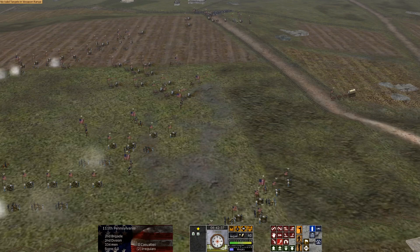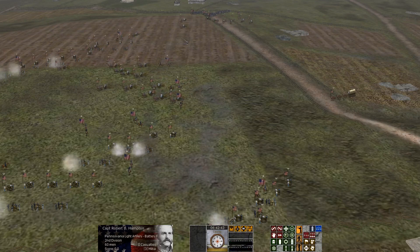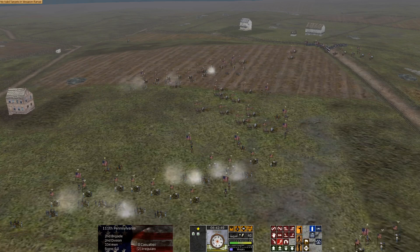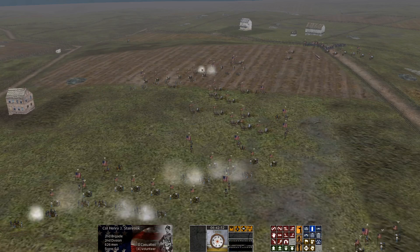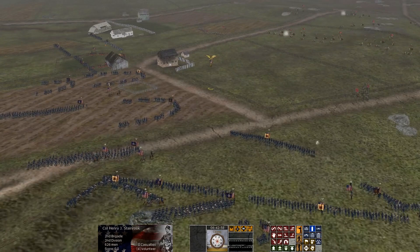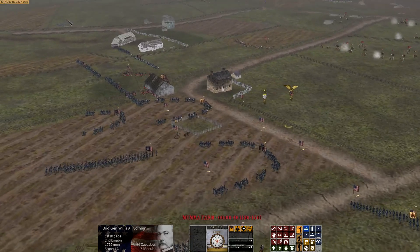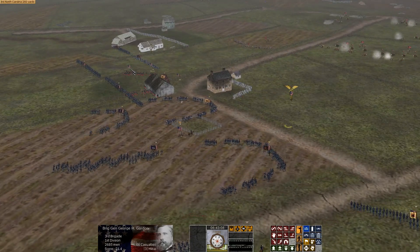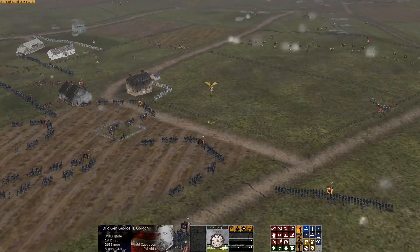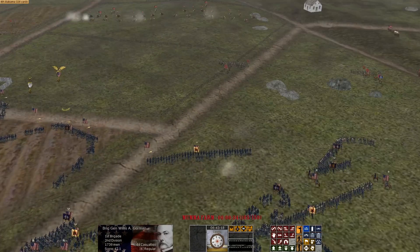That's going to do it for this episode of Scourge of War Gettysburg — the Antietam DLC pack published by Matrix and Slitherine Games, developed by Norbsoft Dev. The game is a little bit older and dated; you can definitely tell that in the sprite graphics. With the trees and terrain mostly turned off, it's a little bit of a gray blob to watch, but that's frankly the easiest way to issue orders to units, keep a good line of sight on what's going on, and keep the attack coordinated.